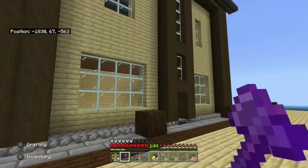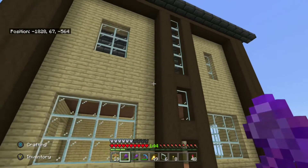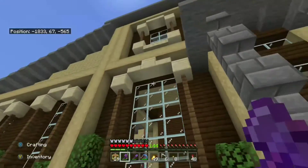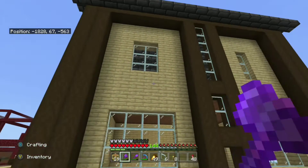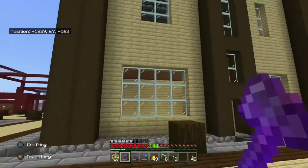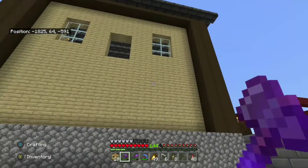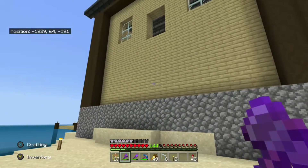I haven't added any details yet — just the main structure — and it's already looking passable. For a survival house just starting out, that's a fine looking house. I've used only four blocks the whole time: deep slate for the roof, dark oak for the frame, birch wood for the walls, and cobblestone for the foundation. I'll add deep slate tiles and stone brick walls for the window sills, bringing the total to six blocks. You don't need to do a million blocks — six is plenty, and simplicity is great.